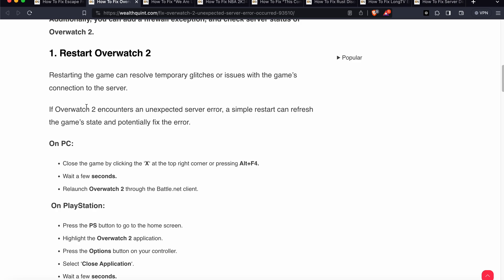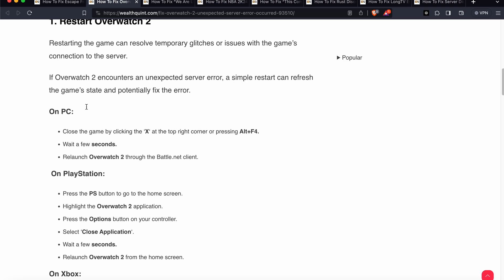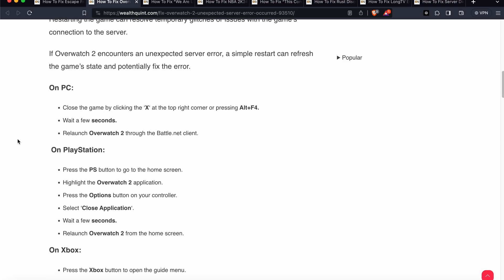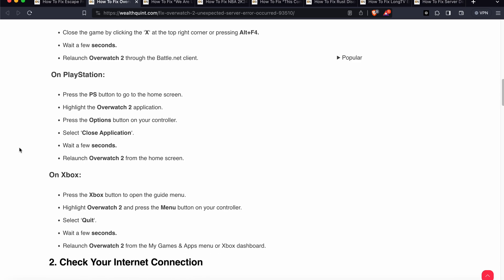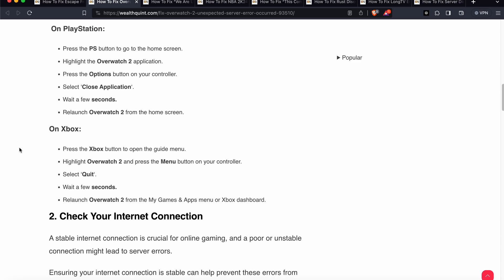If you are using a PC, use Control+Alt+Delete to directly close your game, then wait a few seconds and relaunch it. If you have a PlayStation, press the PS button to go to the home screen, highlight your Overwatch application, press the Options button on your controller, select Close Application, wait a few seconds, and relaunch Overwatch. Xbox users can follow the equivalent steps.